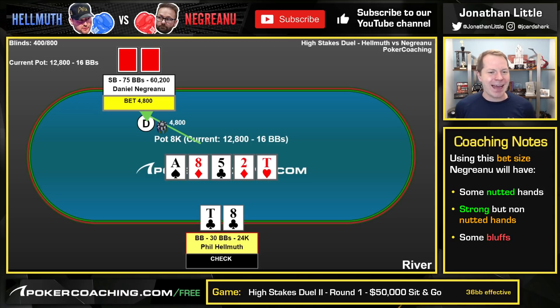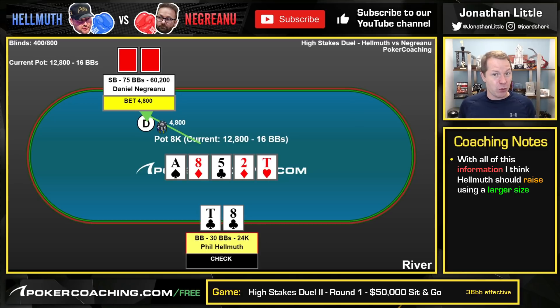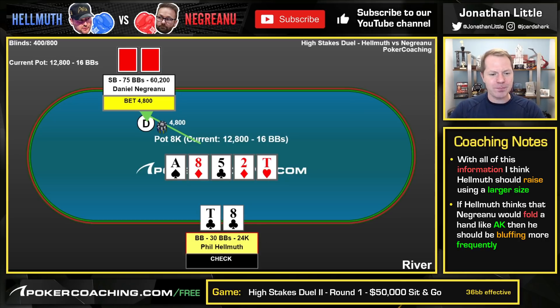If that is actually Negreanu's range, and he will call off with hands like ace-king, ace-queen, ace-jack, or maybe ace-9, then I think Hellmuth has a very, very reasonable river raise, and I do think he should go for a large size. And to be fair, if Hellmuth thinks Negreanu's going to fold out ace-king here, then he should be bluffing a whole lot. So, does Hellmuth make the play? Does he go all in?